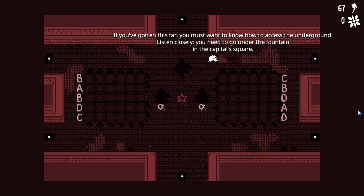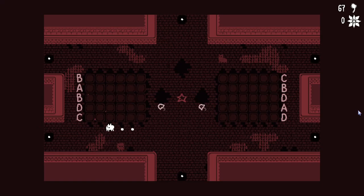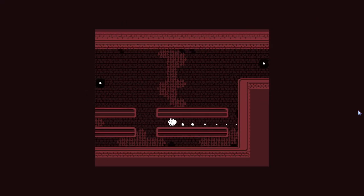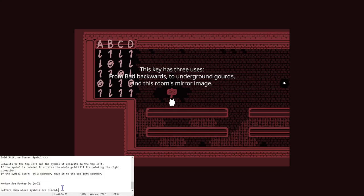If you've gotten this far, you must want to know how to access the underground. Listen closely — you need to go under the fountain in the capital square. My buddy in the left wing was supposed to record some anomalies, once that would be useful here. Hurry up, man. I kind of already did that. Let's go over here. Spikes, okay.